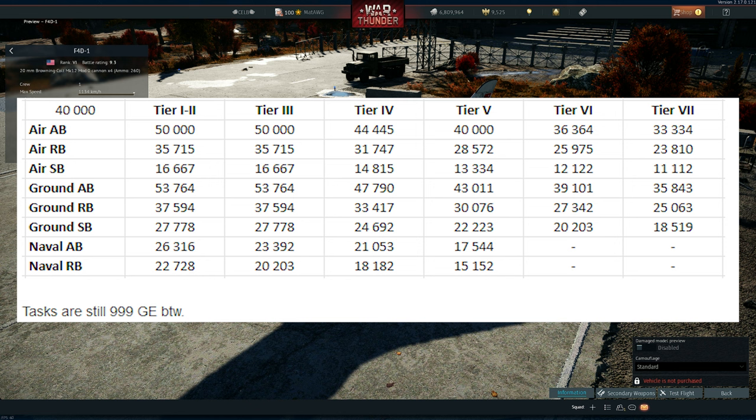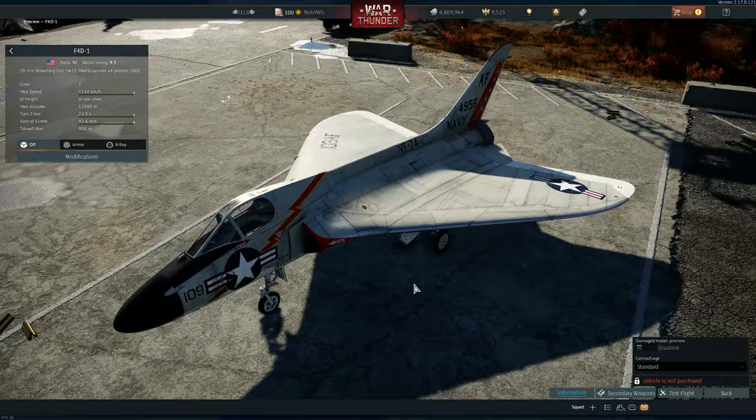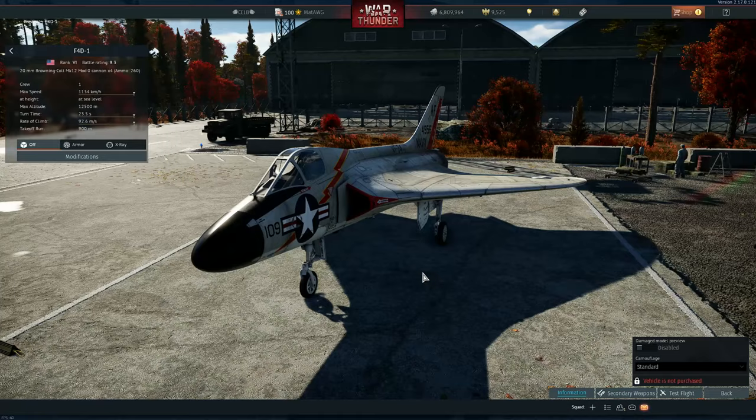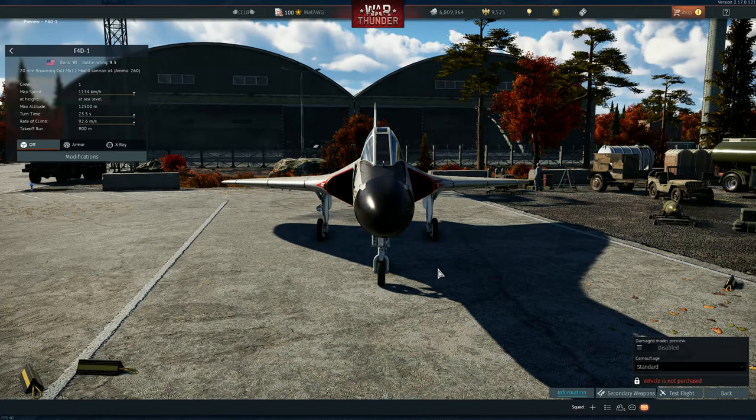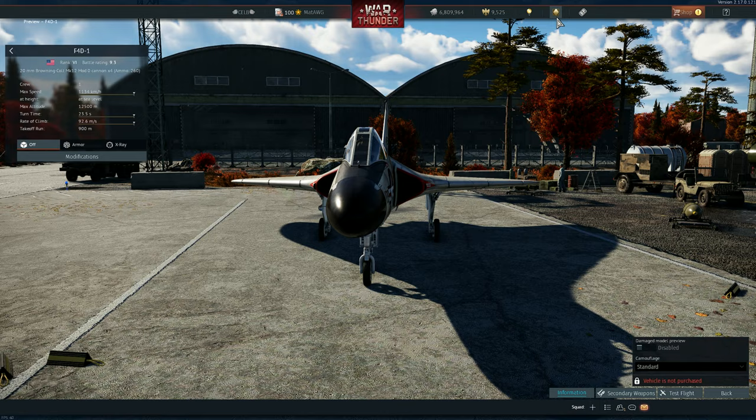Air RB will be my main mode, maybe some Air Simulator battles with friends. Take what you want from the table and find the most efficient way for you, especially if you want to play all three modes — air, ground, and naval — to get points for all vehicles. These vehicles will also earn you a good amount of Golden Eagles, so I advise you to get them, exchange for Golden Eagles, then get premium. I hope you enjoyed, and I'll see you guys on the next one — bye!